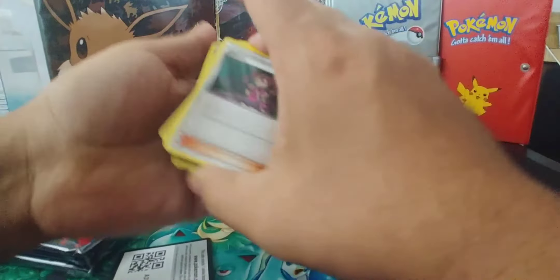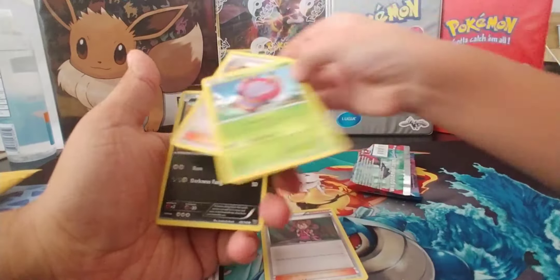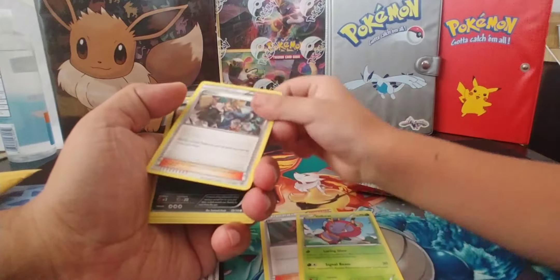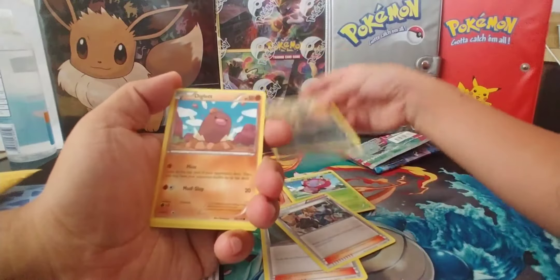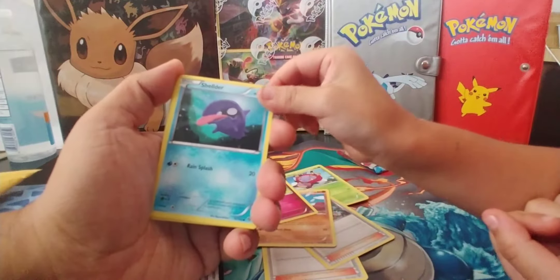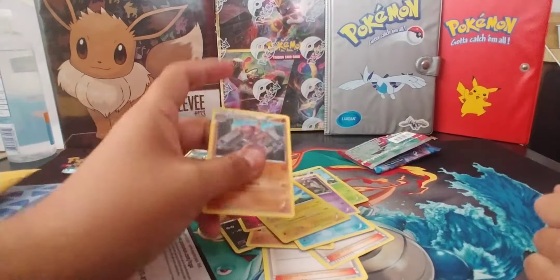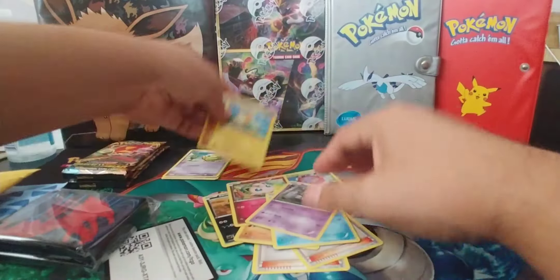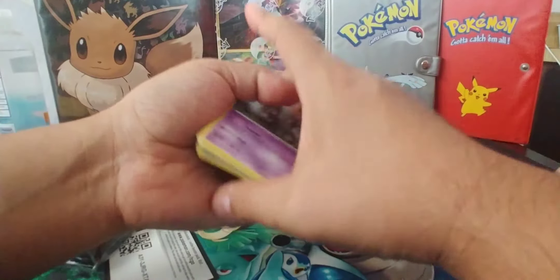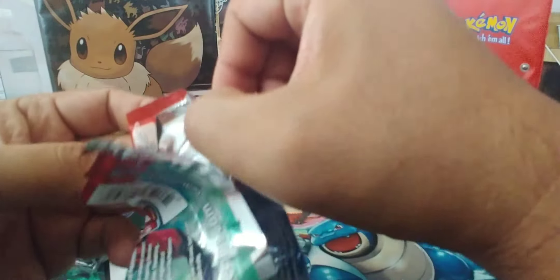Just tear it right open - why bend it, just go ahead and tear it. Got a code card. Let's see what else: Shauna, Lobby, Missy, Cassius, Tandile, Deklot, Jigglypuff, Shellder, Phantom, a reverse Raichu, and a Tauros or Kangaskhan as the rare.